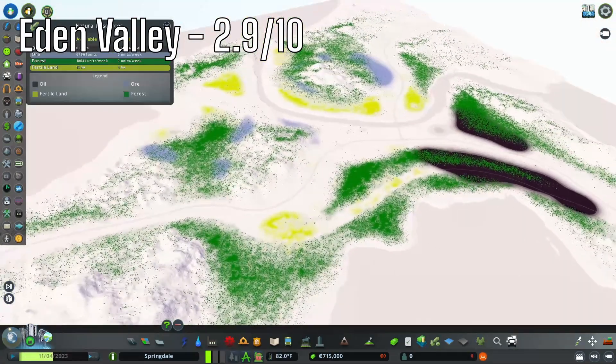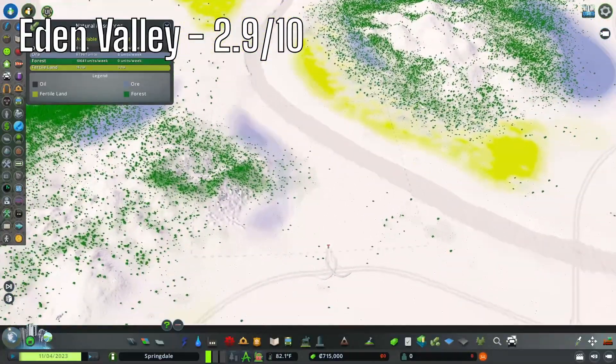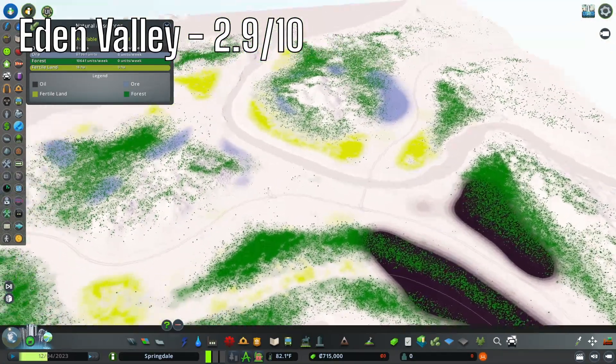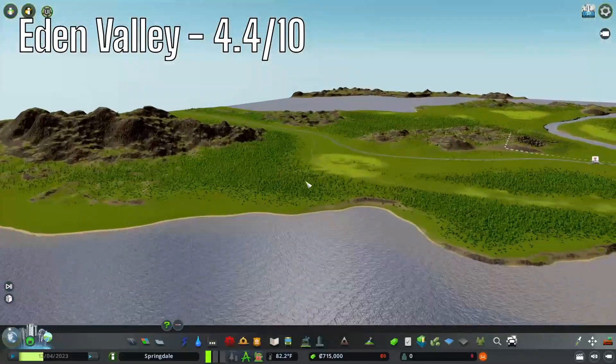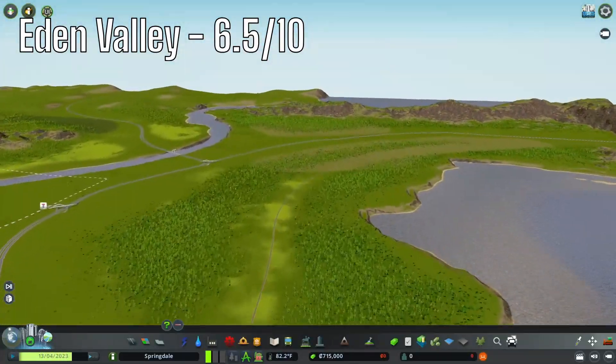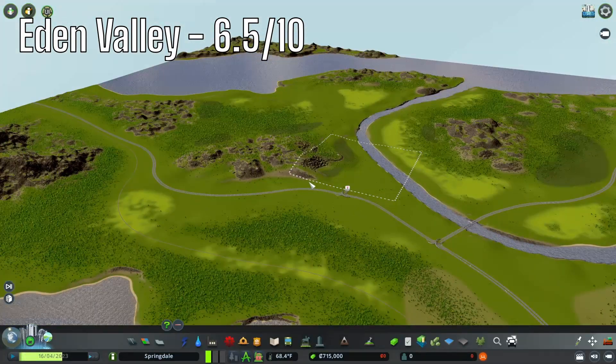There are plenty of resources available, and you have three available in the first tile. The oil is pretty close by, so it's not too bad. I think this map is visually appealing — it looks great. There's a lot of elevation and a lot of water. I'm a big fan of this map. I'd be willing to play it, but it's not at the top of my list.